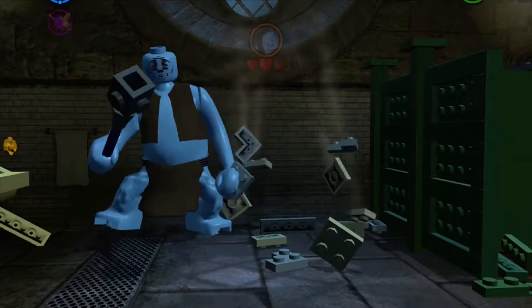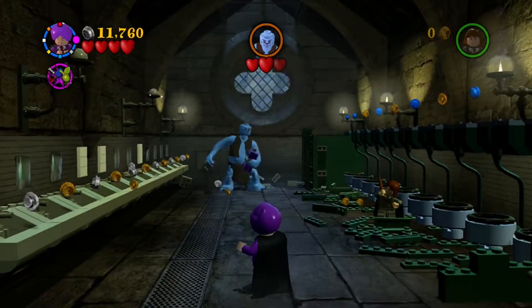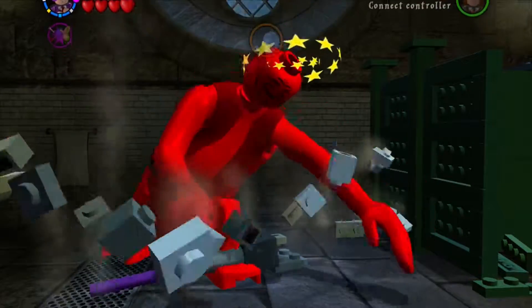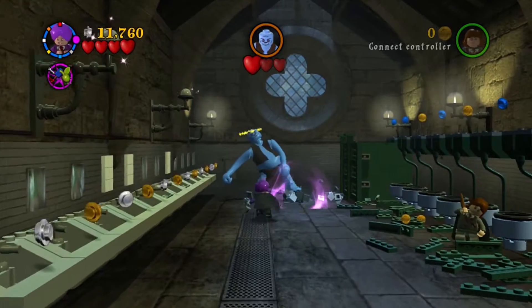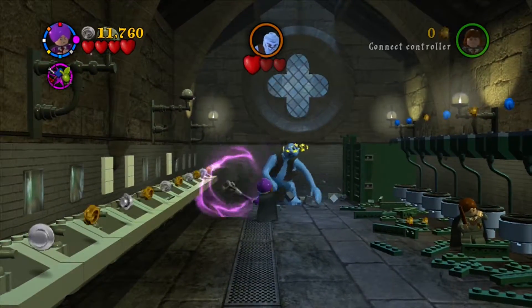After he destroys everything you can see that he gets mad, and then we throw something at him. He throws something at us — here it comes — so he picks up something and then we bash it into his head. He gets all dizzy. Now let's pick up that wand and bash it right into his head. Not high enough — better lift it higher.